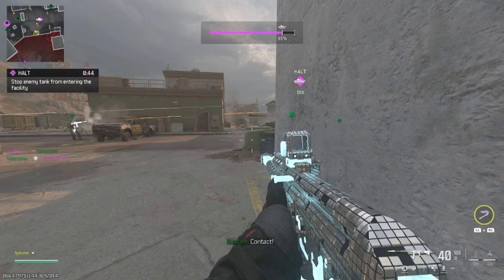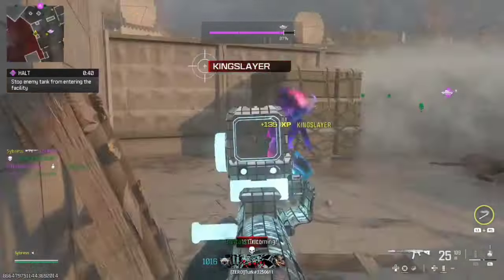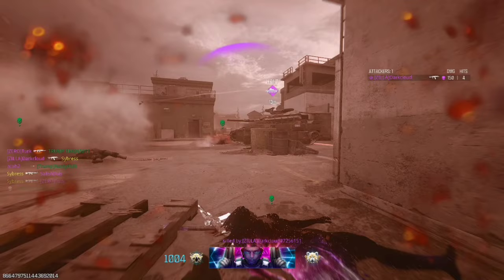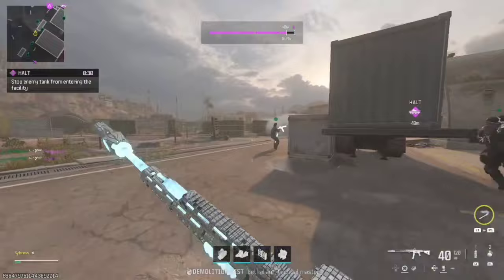The Corvus Downrange Optic is another one of those mid-tier optics — just a little too bulky, a little too square. I'm not a big fan of the circle reticle. I'm going to give this a light 4 out of 10. It could definitely be better, but it can definitely be worse.